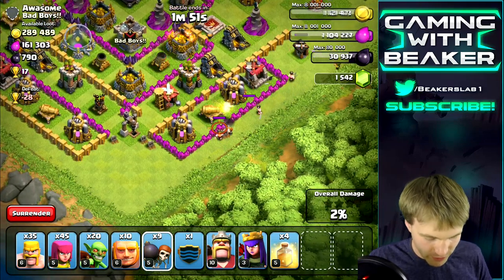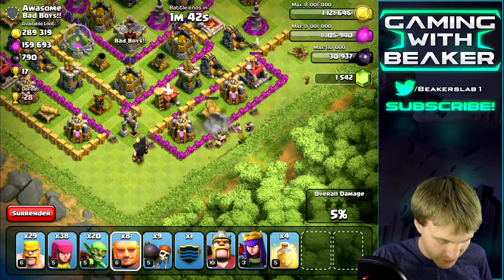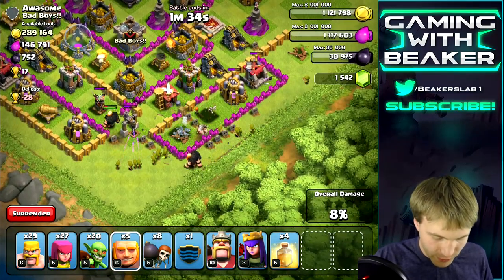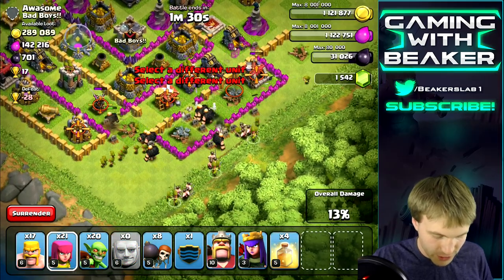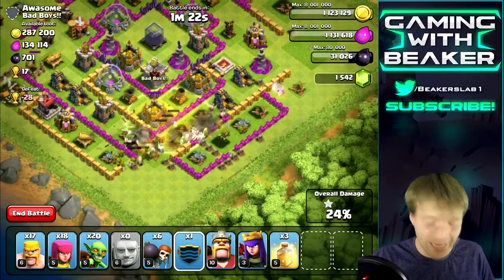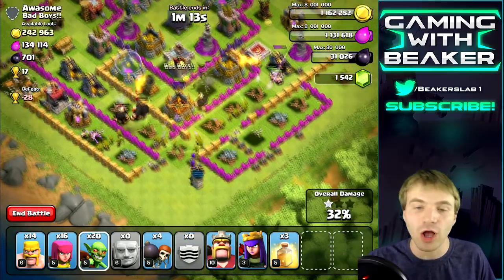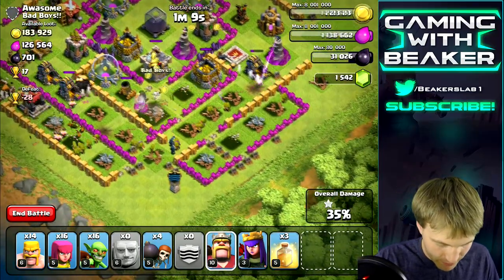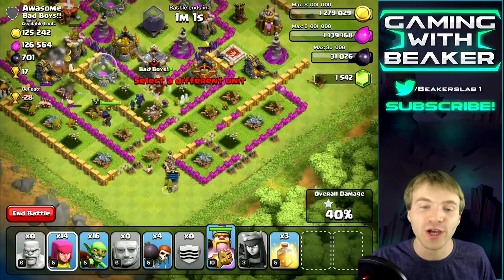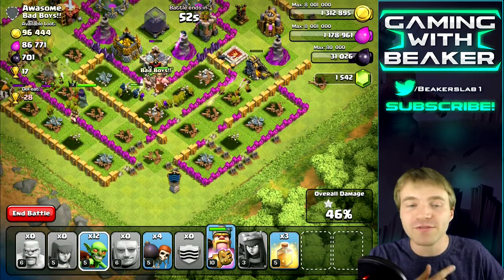We can't snipe many more free buildings, so we'll go in from the bottom right side — that's where all the gold is. One wall breaker should do it through those gold walls. We'll throw a few giants over there to check for traps, then break the wall and throw the rest in. We'll drop a heal spell, then drop the clan castle. Barb King going right into the middle, and the Archer Queen as well — watch these wizards crush those storages.